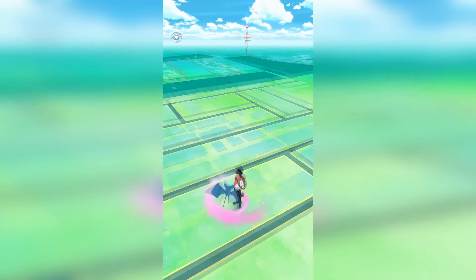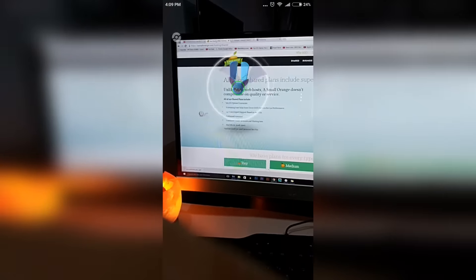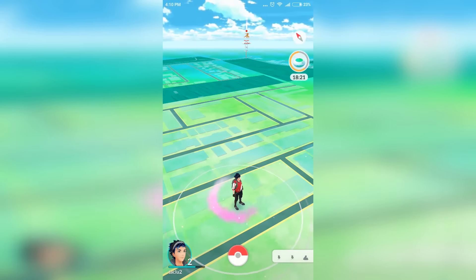Hey, what's up guys, Sahil here from Android for Life, and today I'm gonna show you a Pokemon Go hack on how to get unlimited incense. First of all, what is incense? Incense is a fragrance which attracts more Pokemon towards you.